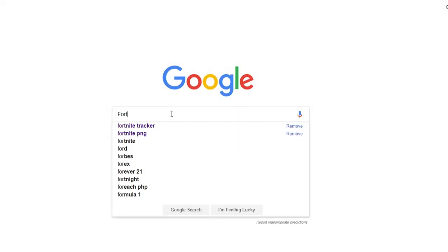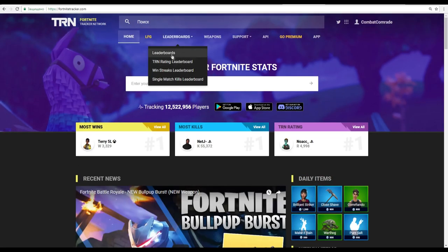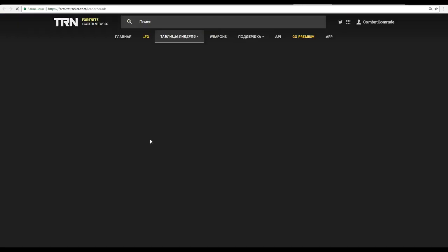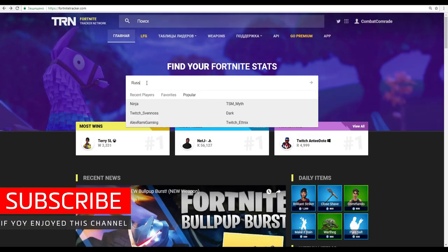First of all, you should open Google and write Fortnite Tracker. Then you just open the site and click on Leaderboards. If you want to check any pro player's full stats, or if you want to check your stats, just write here your nickname.